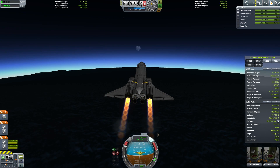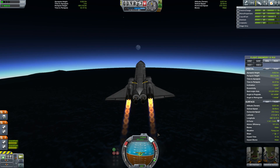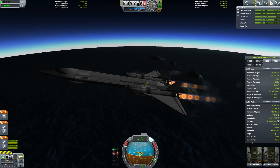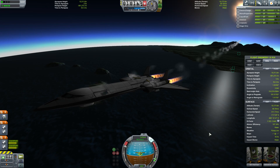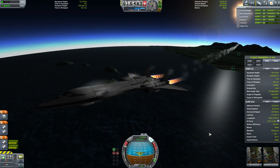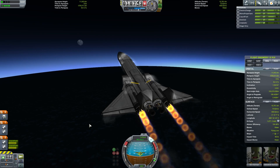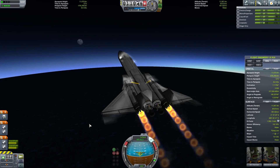We're already shooting through the sound barrier — just going to make a slight course adjustment here. Getting up to about 400 meters per second — there, 400 meters per second. So now we're beginning to accelerate and the engines are really catching hold here. Once we get our speed up to about Mach 2, which would be about 700 meters per second, we'll really start a proper pitch-up maneuver.